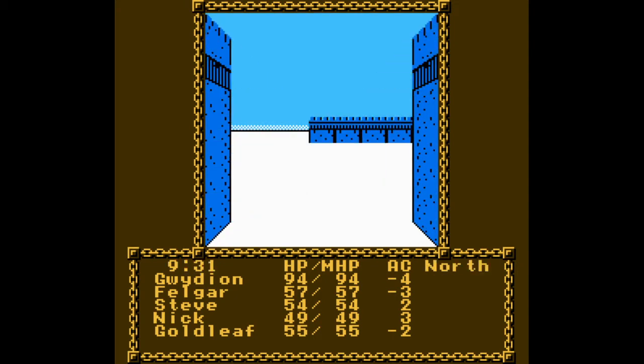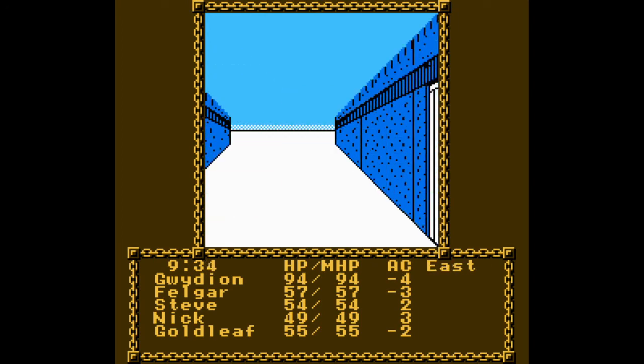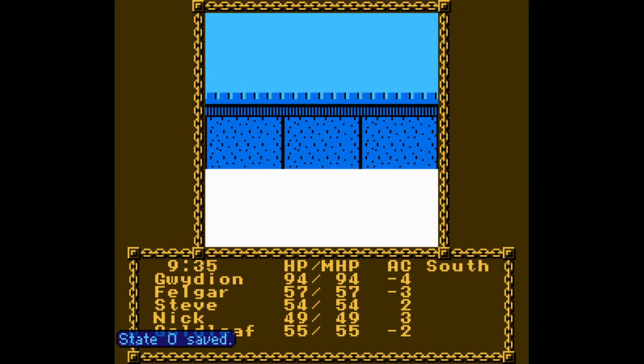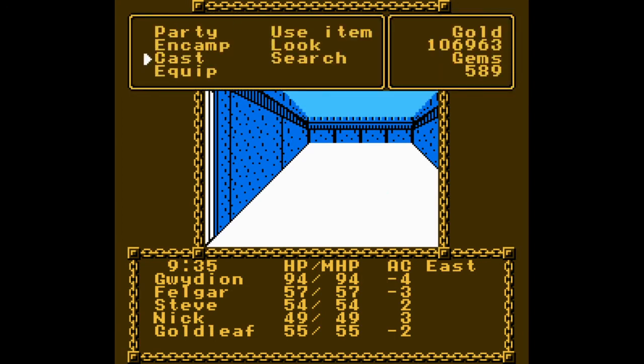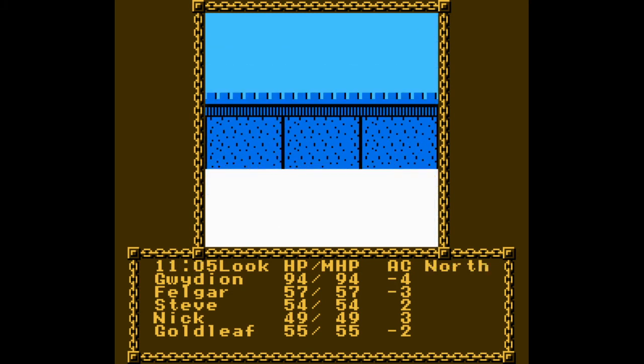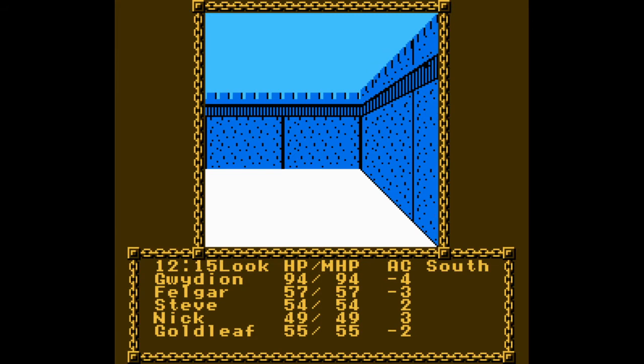So we're going to enter in here. You can rest here uninterrupted unless the alarm is ringing, which can be set by you. Let's go in here — you want to search all these rooms because some of them have some treasure in them. You might as well just keep the search mode on.